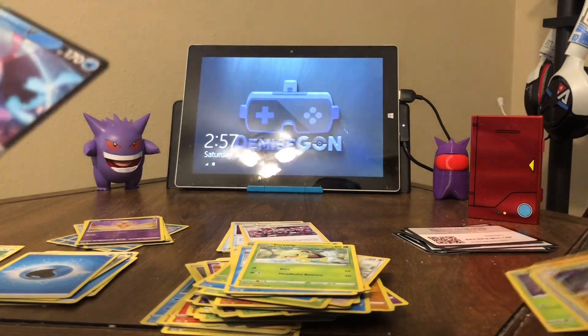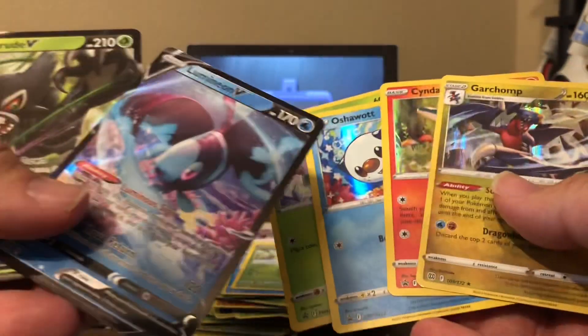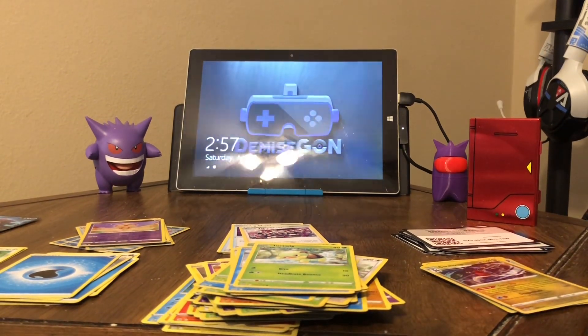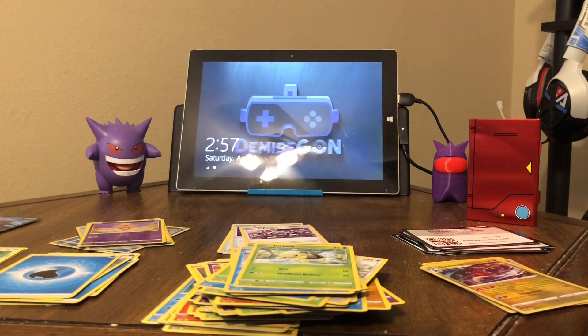So we got the Garchomp, Cyndaquil, Rowlet, Oshawott — some decent pulls from this box. I'll definitely be getting another one of these. If I'm not mistaken the box was only like 25 bucks and comes with seven packs. Brilliant Stars packs are four bucks each at GameStop, so seven or eight packs would cost you about 30 to 36 dollars. You're saving about nine bucks with this box, even though not all packs will be Brilliant Stars.